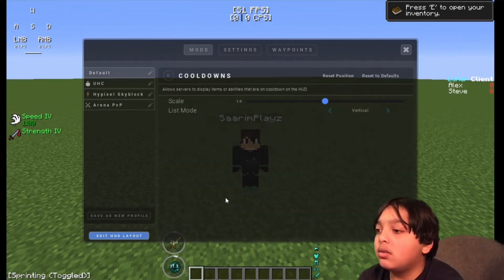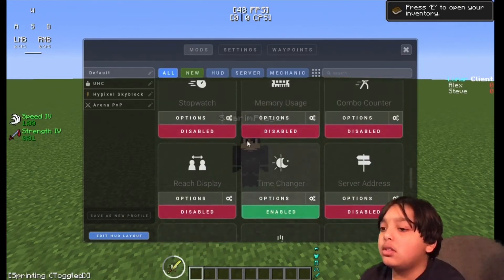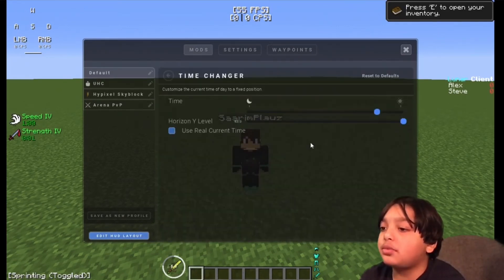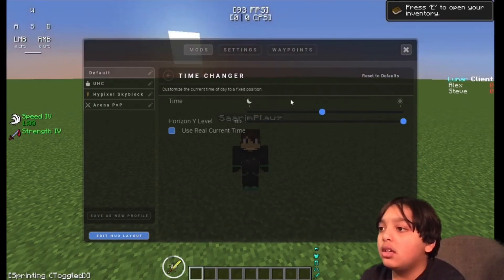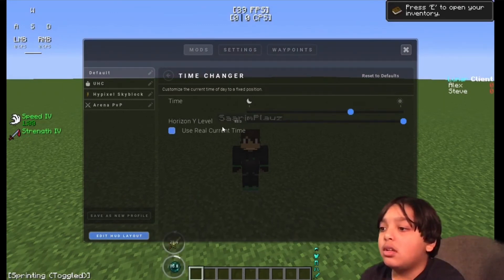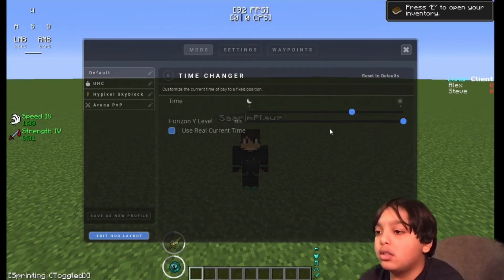Cooldowns: Scale 1.0. List Mode: Vertical. Everything else off. Time Changer: I have mine always set to day, but you can choose whatever you want. 'Use Real Current Time' just shows the actual current time. Horizon Y Level: 63.0.